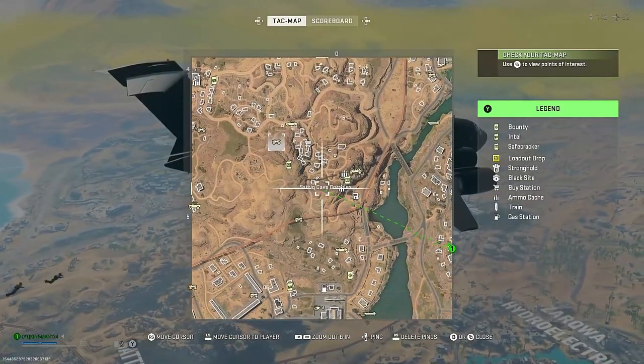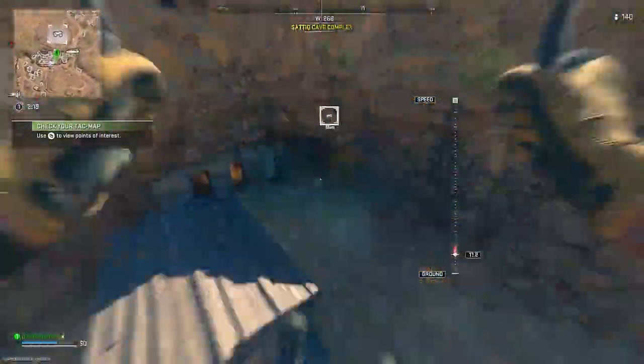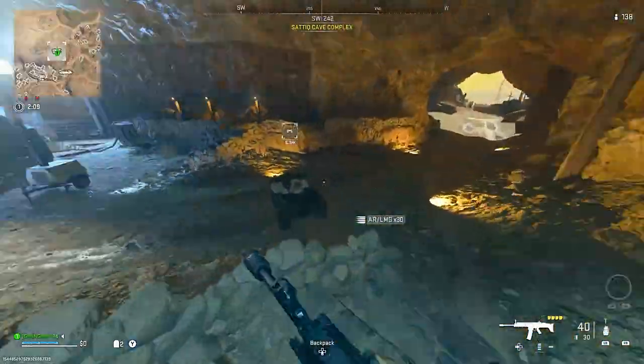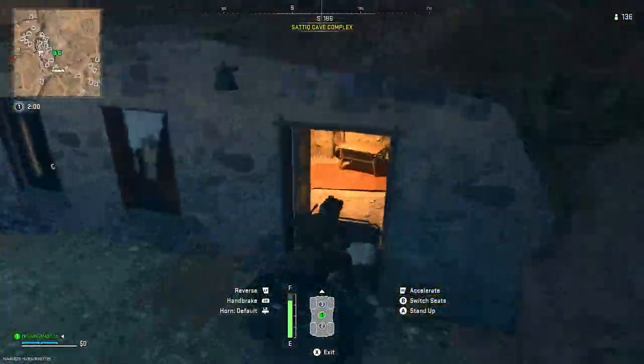For this first glitch, what you want to do is make your way to where this ATV is, and you want to go inside of this cave. Once you go inside of this cave, all you want to do is make your way to the ATV and drive it up the staircase, and then once you drive up the staircase, take it inside of this room.